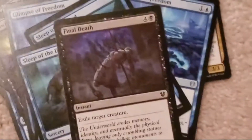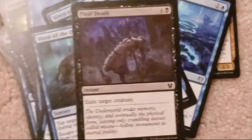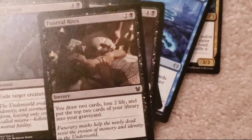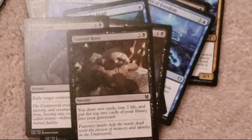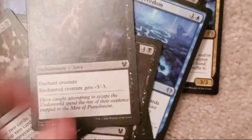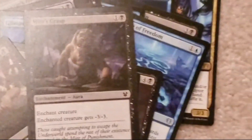Final Death: four colorless, one black. Exile target creature. There's two of those. Funeral Rites: two colorless, one black. You draw two cards and lose two life, and put the top two cards of your library into your graveyard. There's two of those. Mire's Grasp: one colorless, one black. Enchant creature — enchanted creature gets minus three, minus three. There's two of those.